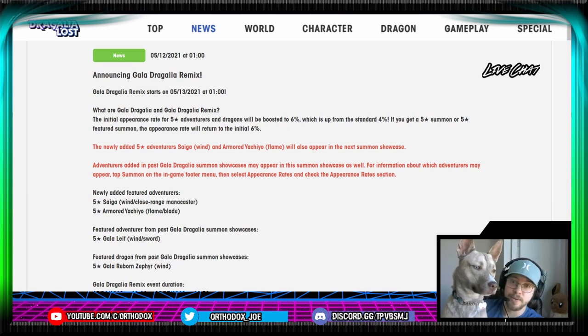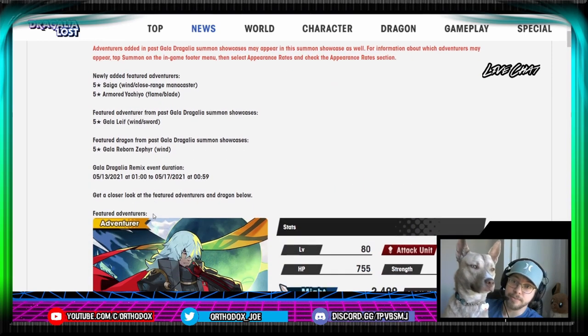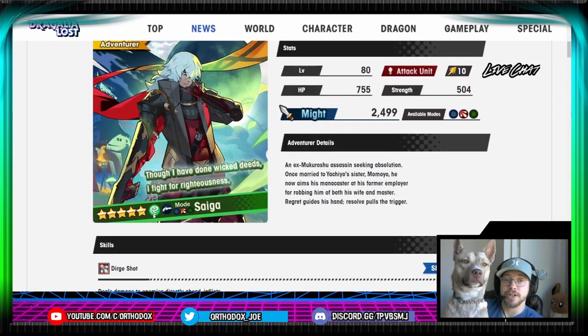We got two new units on the list. We got Saiga, who is a wind close-range mana caster. We also have a five-star variant of Yachio, which is a flame blade this time around. So definitely, the wind-flame combination right away makes me think this is for Yaldabaoth, but we shall see. So yeah, starting right into it, we have Saiga.